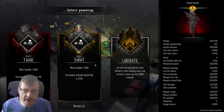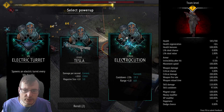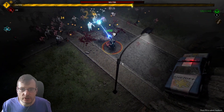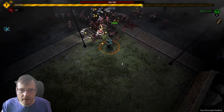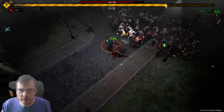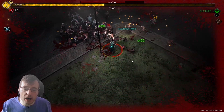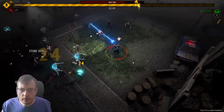We could get tank or SWAT - I'll get three level up. We'll get more electrocution - I think that just reduces the cooldown, which is good. I really love this tesla cannon gun. Can Elon Musk make one for me in real life? I'd be ever so grateful - then I might use Twitter more. Okay, no more Elon Musk jokes.